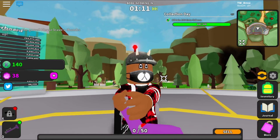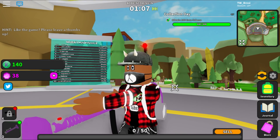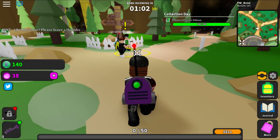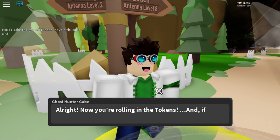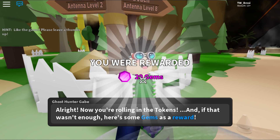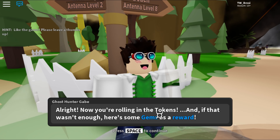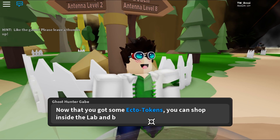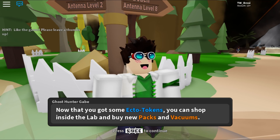This game literally just dropped today. I started playing it and I'm having fun for a simulator. You guys already know I like anime games, but they even have quests. We're gonna talk to this guy right here. He gave me more gems — and I think gems are like what you buy with Robux. So they actually give you some free stuff that you'd normally get with Robux. Pretty cool. Now that you got some ecto tokens you can shop inside the lab, buy packs, buy vacuums — this will help you collect more stuff.